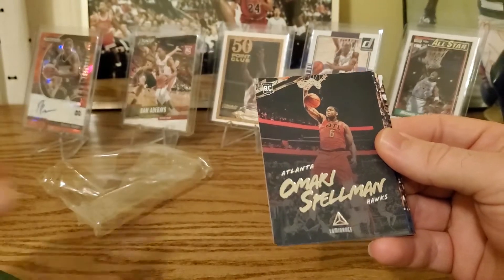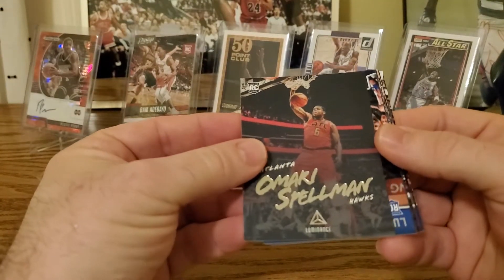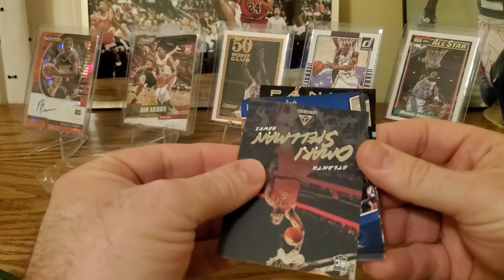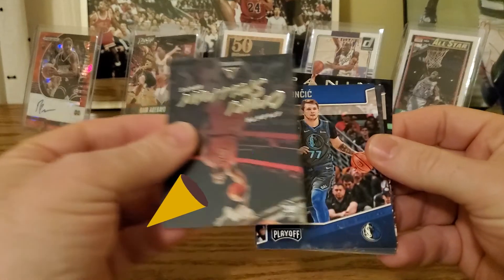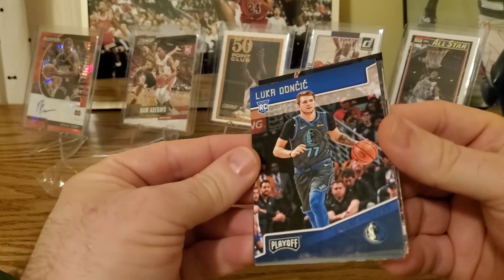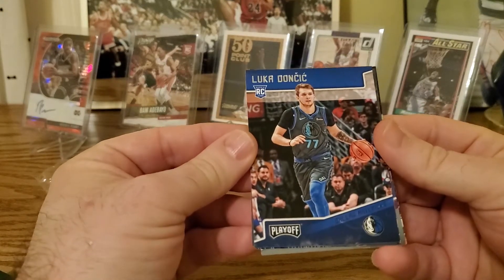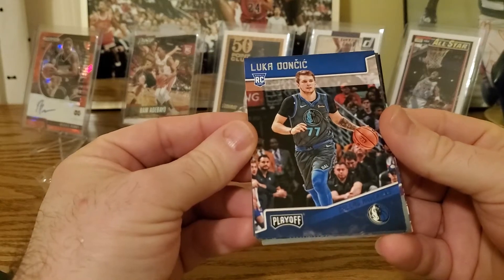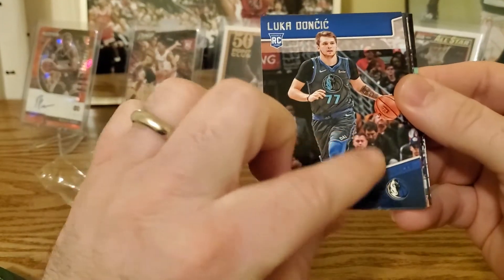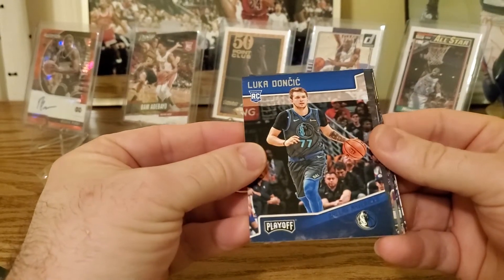Next we got Omari Spellman rookie on the Hawks — Luminance. Then there we go, we got a Playoff Luka! All right, so we got our first Luka rookie. I'm not sure if that's blue — there's some stuff on it. Either way, that's cool, we got a Luka Playoff.